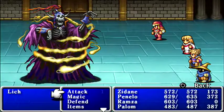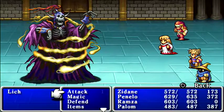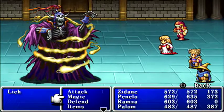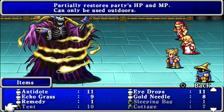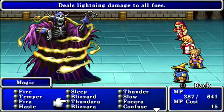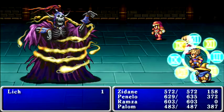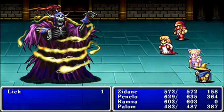Once you get to the stairs, you run into Lich again. The random encounters keep throwing off my rhythm — I thought I was fighting Lich a second ago, but this is actually Lich. Let's set up our defenses. I'll use Nul Frost. These boss battles are not going to be exactly the same as the first time around — these are stepped-up versions with more HP and better stats.